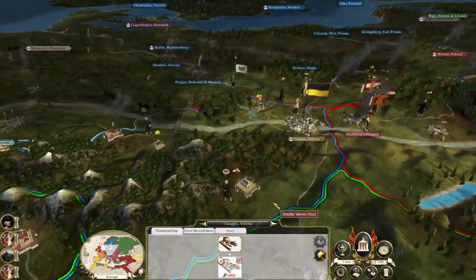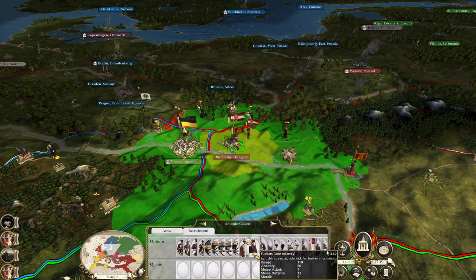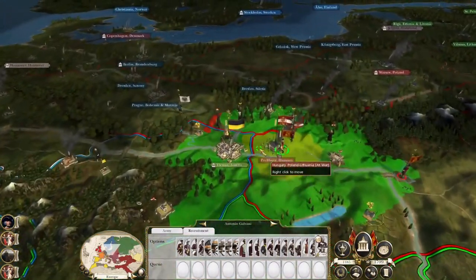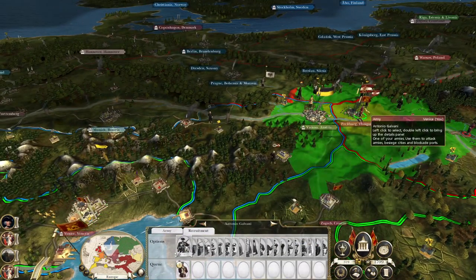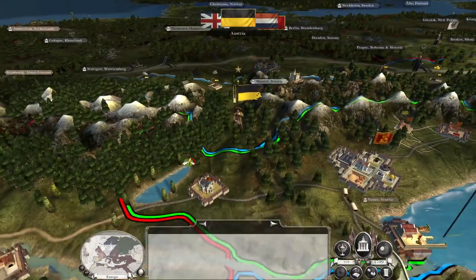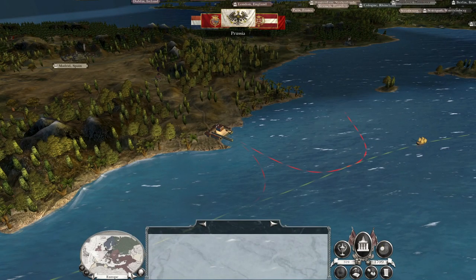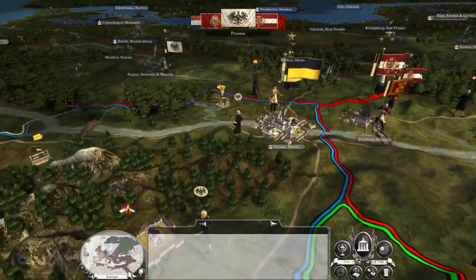Two of our friends are being blockaded but there's not a lot we can do about that. I might recruit a unit of marines, but they'd be recruited down south and take a long time to get north, so I might go for grenadiers — they'll be recruited in Venice and move up. If I can break Polish power that would be superb, and they're at war with Russia I believe. If I can take Hungary, at least the Austrians gain a strong ally.